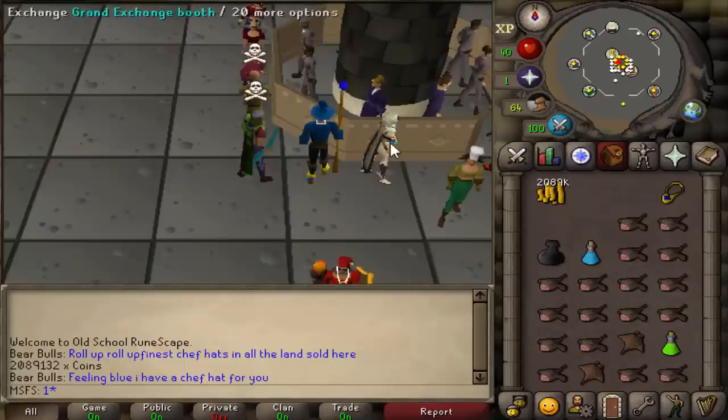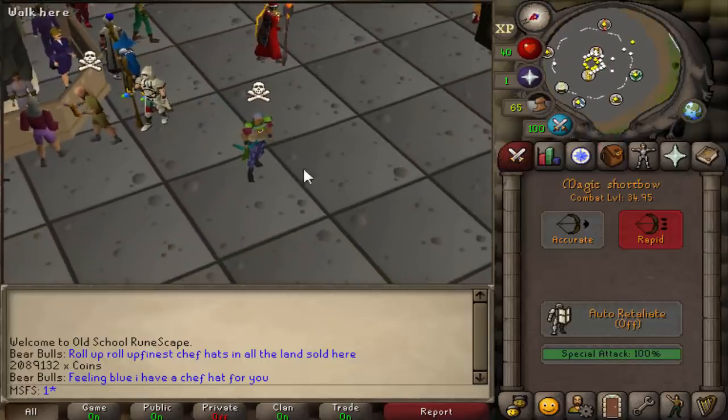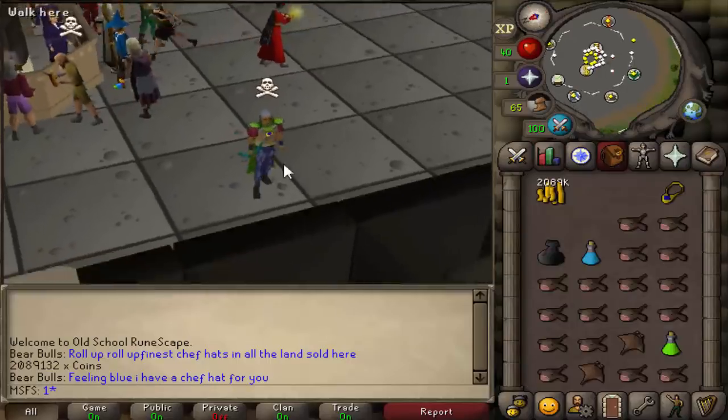Chins have been sold and we have acquired over a 2 mil cash stack. This is the third episode of max set from scratch. We're still level 34 with 51 range, but that is all about to change.